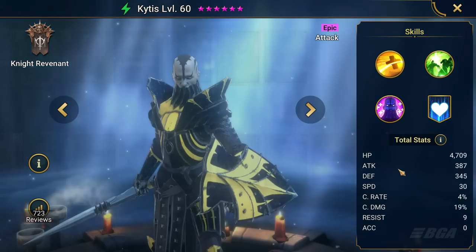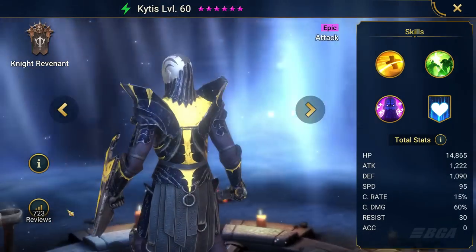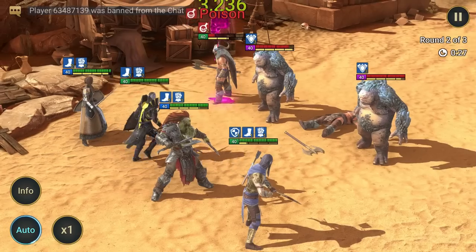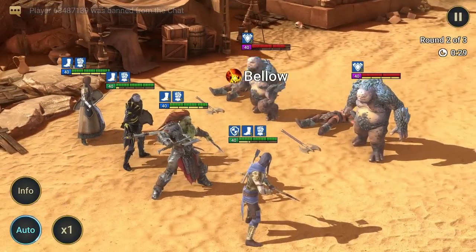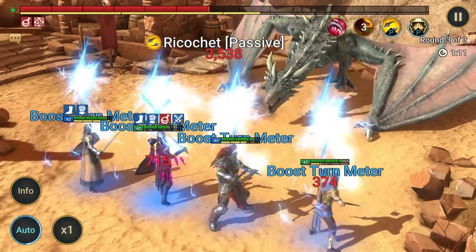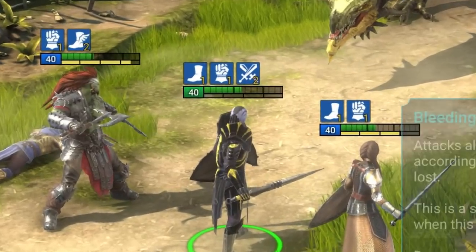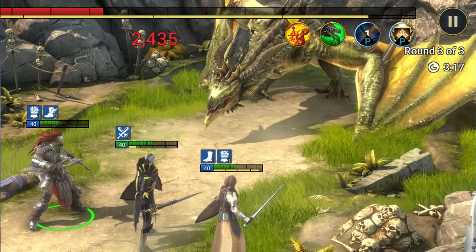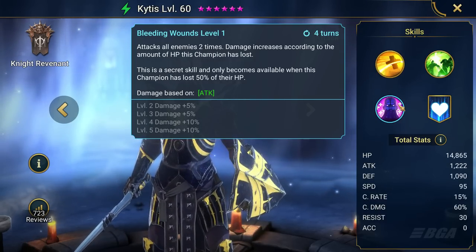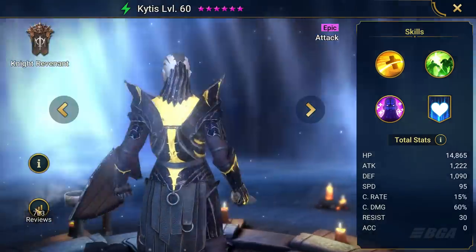My favorite champion from the Night Revenant faction is Kytus. Look at this guy with a shield and a sword — who would want to mess with someone like him? He is an epic champion with 3 abilities: Soul Reaper attacks an enemy and causes heal reduction for 2 turns; the second ability spawns spikes from the ground doing a lot of damage for 2 turns; and the final ability is a special one not revealed until the champion goes below 50% health — it hits the enemy 2 times and damage increases depending on how much health the champion has lost. So without a doubt, Kytus is my main champion.